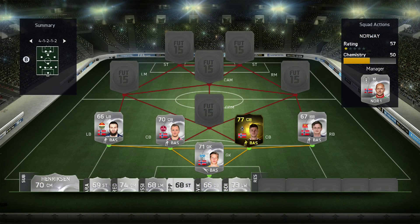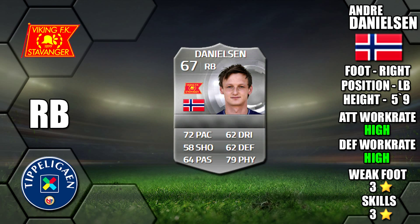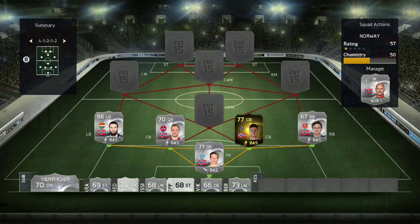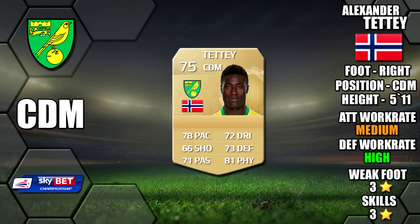Rounding out our defense at right back we have Dan Nielsen, five nine, 72 pace, 64 passing and 79 physical on card, high/high work rates, three star weak foot and three star skills. Moving on to our midfield, at CDM we have Tete, five foot eleven, 78 pace, 73 defense and 81 physical on card. He has medium/high work rates.